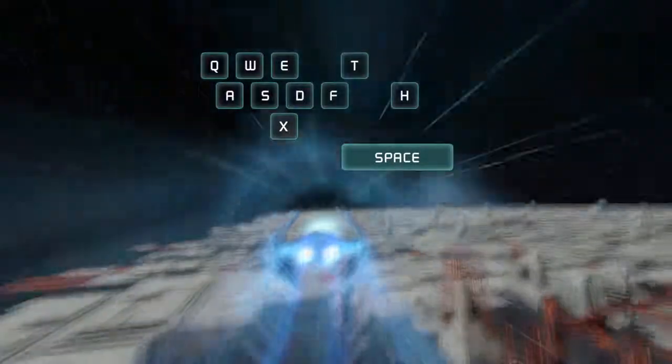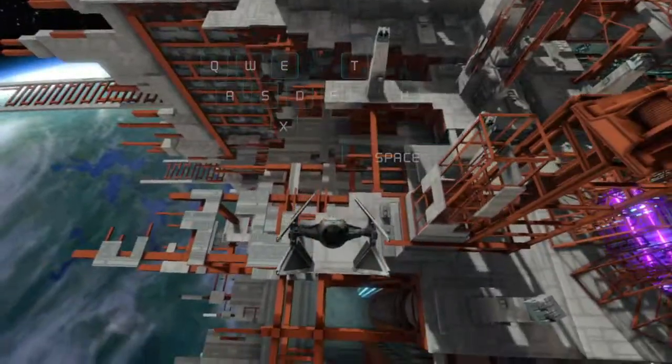Press the space bar to activate your ship's special ability. Catch up to the target and take them down.